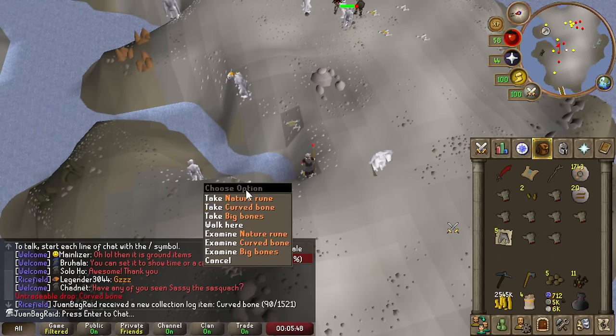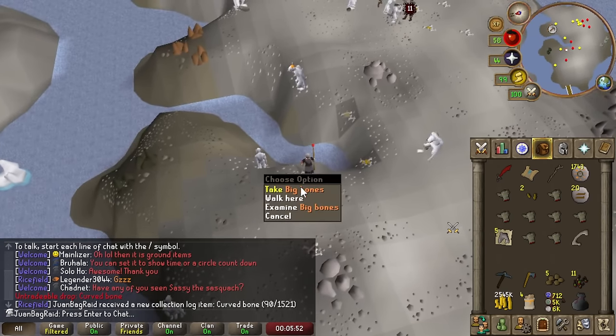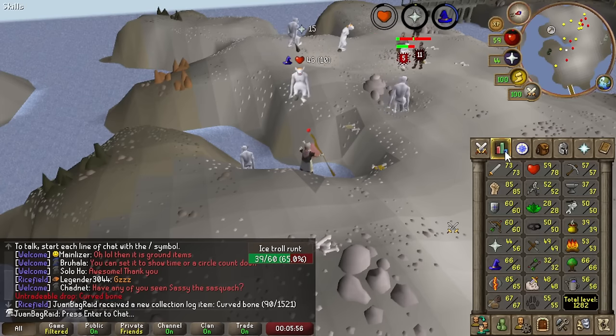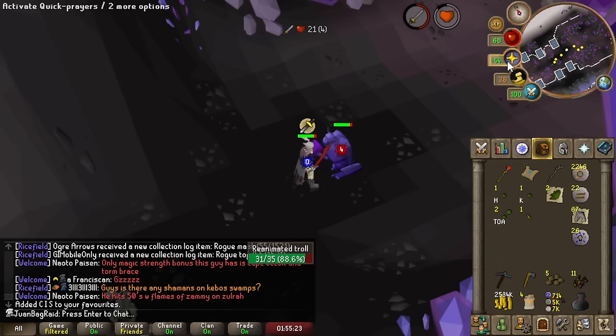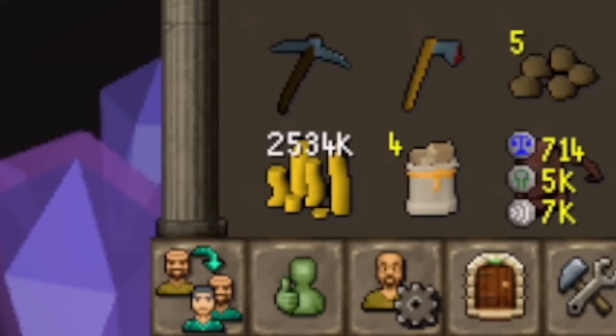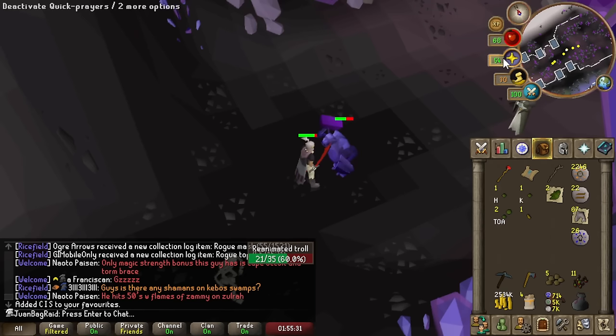Holy moly — I just started the day and I got a freaking Curved Bone, first one on the account. This is really, really good — 6,750 XP. As you can see, I have gotten the 2.5 mil GP that I need for the 80 construction goal to make the stash units.